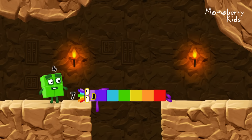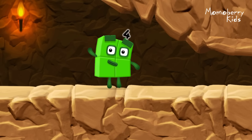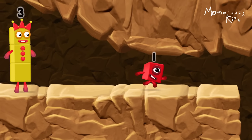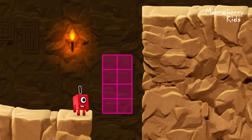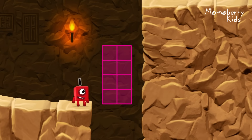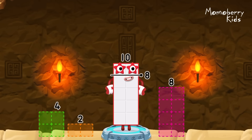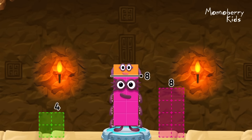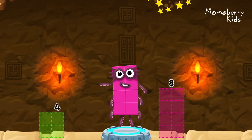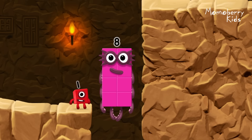I am seven! Great! I'm not so sure four is going to fit through there. You made it! Take number blocks away from ten to leave eight. Two. You cracked it! Ten minus two equals eight! Eight! Great!